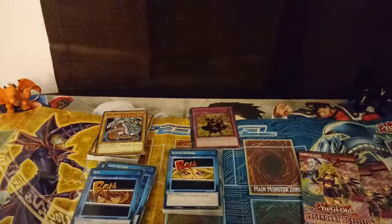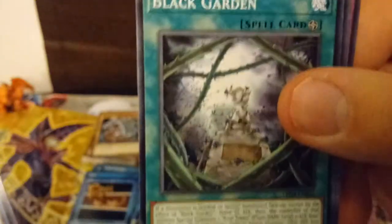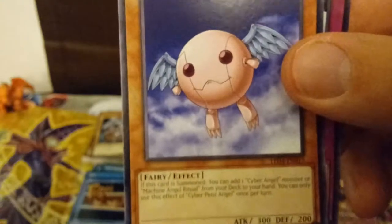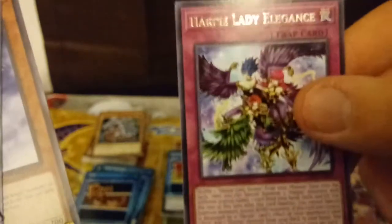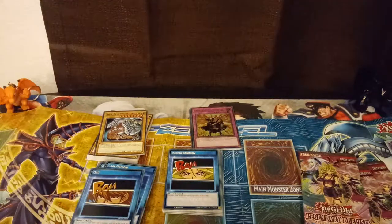I know you get some Black Rose Dragon support too for Akiza. And we got Cyber Angel stuff too. So we have Cyber Angel Dikini, Black Garden, Ritual Sanctuary, Cyber Petit Angel — that's cool. And a Harpy Lady Elegance — that's very cool. No holo, but we got a cool rare. I believe it's got to be a new Harpy Lady card, I've never heard of that one before.